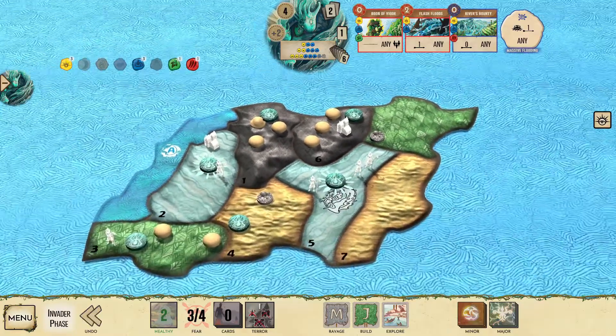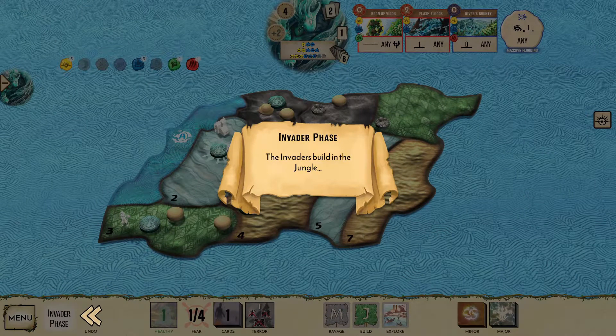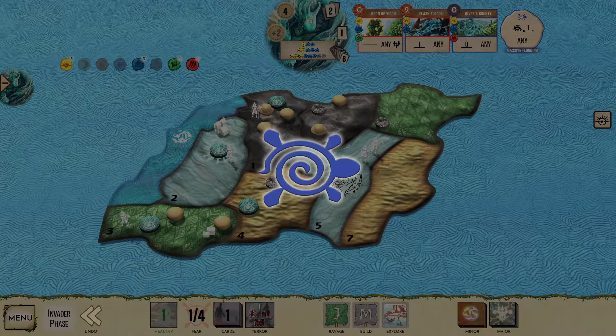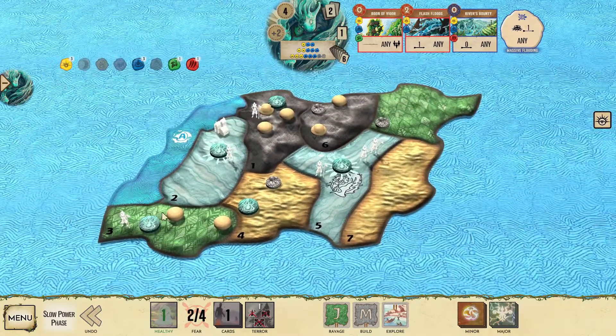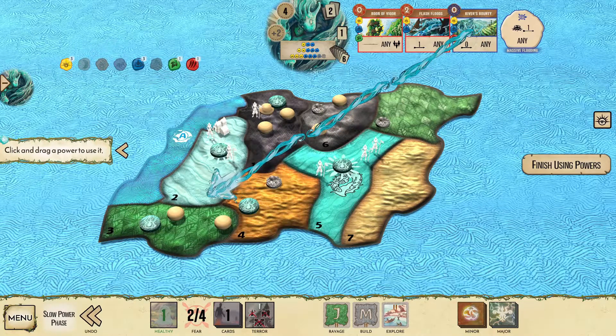The invaders ravage the mountains, successfully blighting the upper lands before the Dahan take out the city. They also build in the coastal jungle before exploring into the mountains again. In a longer game, we could afford to play with Flash Floods a bit, tagging the jungles next turn and then the mountains the turn after. But because we're in the end game, let's use Massive Flooding to clear the jungle, and since we won't need the Dahan there, we can pull them into the wetlands with River's Bounty.